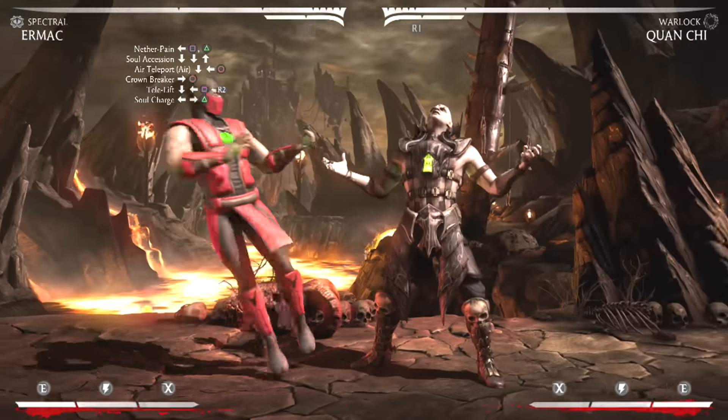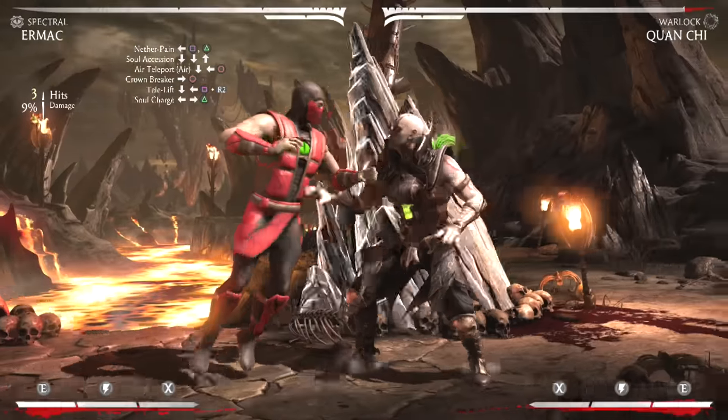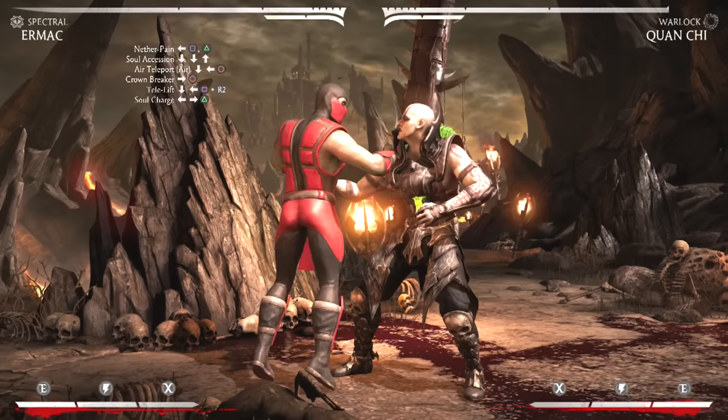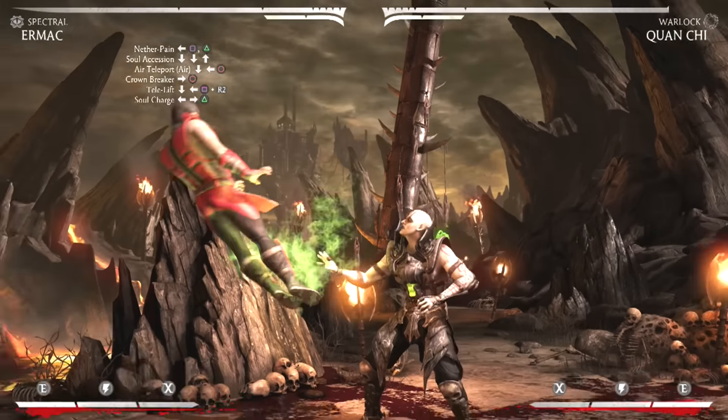Alright, jump into it and then go into the nether pain combo string, which is back 1-2. Now you're going to cancel the nether pain combo string into his soul ascension, which is down down up, which pretty much activates his flight mode.